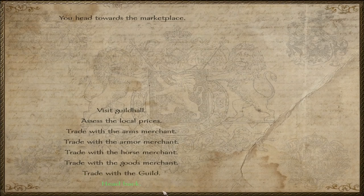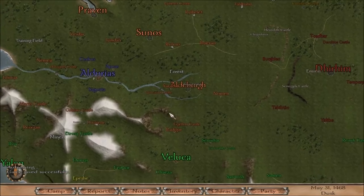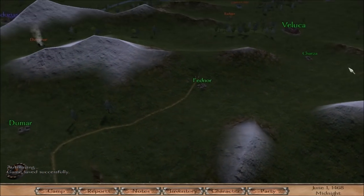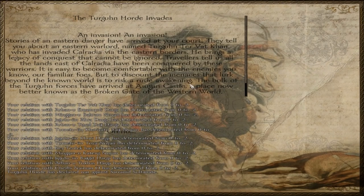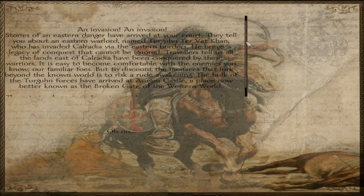Let's head over to our ironworks shop so we can drop off the iron and sell some stuff. I got a message - the Turgan Horde invades! An invasion! Stories of an eastern danger have arrived at your court.